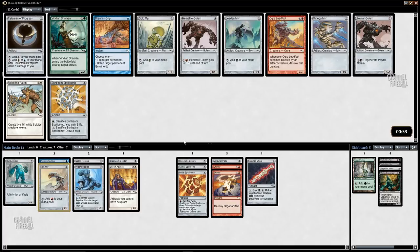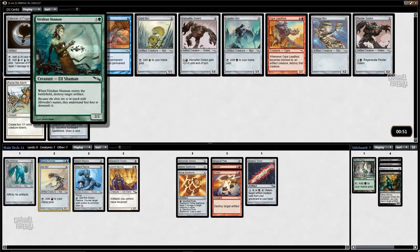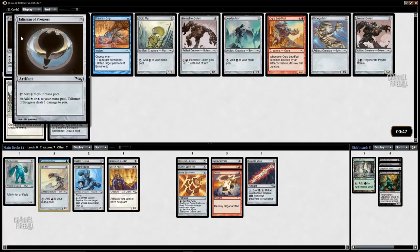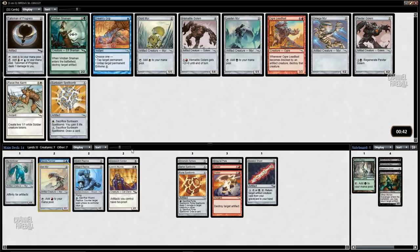Viridian Shaman — this card is also just a ridiculous bomb. There's also Lead Mirror and Talisman of Progress. Mirrors tend to be better than Talismans, and this is a two-color thing and I might be playing both colors. I've got Tree of Tales — could splash Viridian Shaman. But I've already got two Shatters and a Goblin Replica, so I don't need Viridian Shaman.